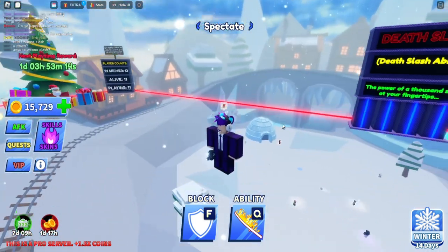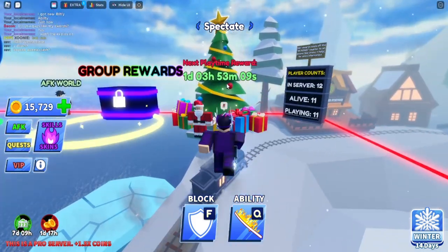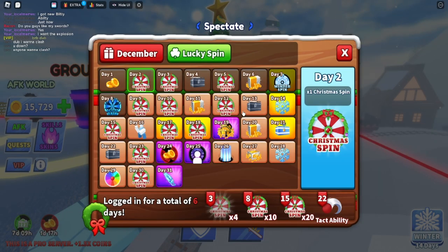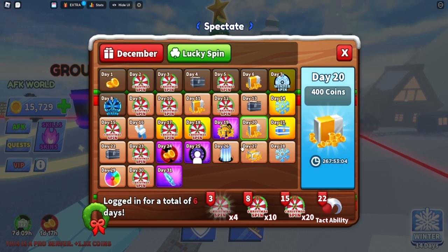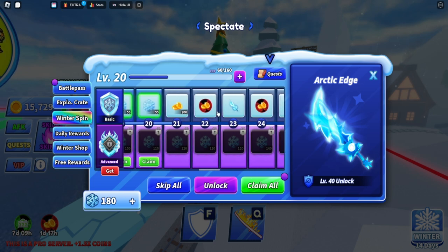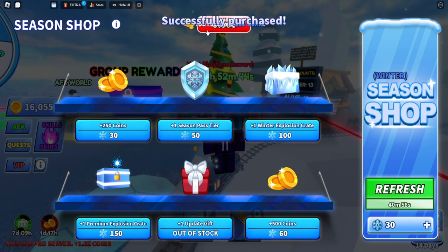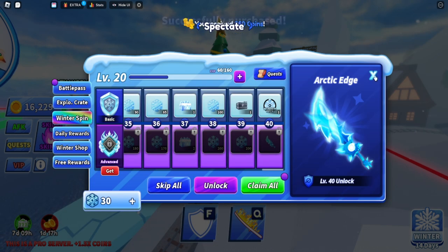You can also log in every day during Christmas events to get coins over a number of days. There's the Winter Battle Path — the more you complete it, the more coins and weapons you can get. There's also the Winter Shop where every day you can buy coins for pretty cheap, plus an update gift which can also give you coins.